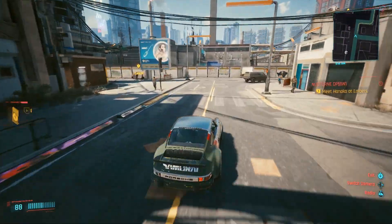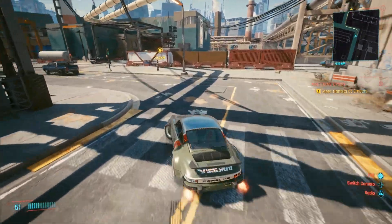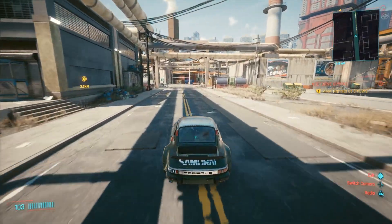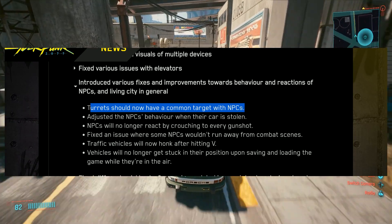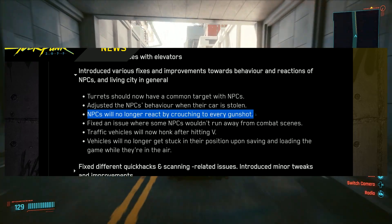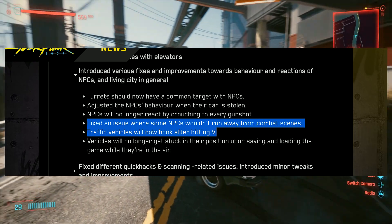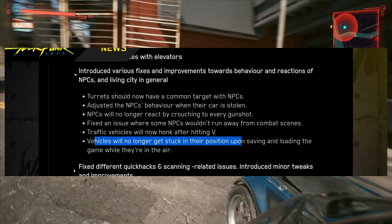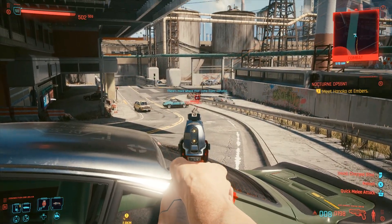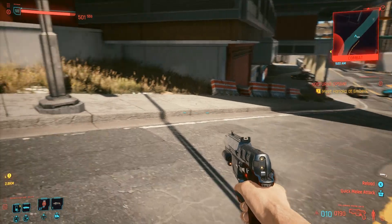They fixed behavior and visuals of multiple devices and fixed various issues with elevators. Introduced various fixes and improvements to behavior and reactions of NPCs and the Living City in general. Turrets should now have a common target with NPCs. Adjusted NPC behavior when their car is stolen. NPCs will no longer react by crouching to every gunshot. Fixed an issue where some NPCs wouldn't run away from combat scenes. Traffic vehicles will now honk after hitting V. Vehicles will no longer get stuck in position upon saving and loading while in the air.